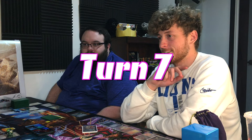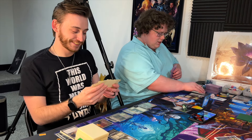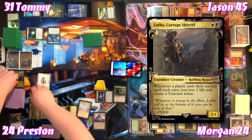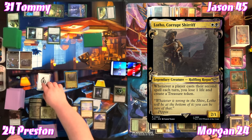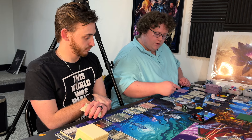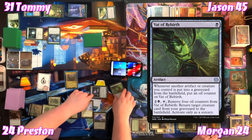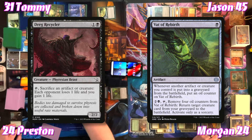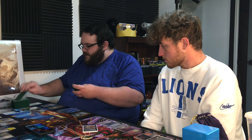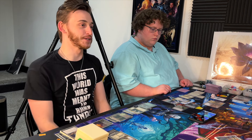Preston spends two generic, black, and white to recast his commander. He sacrifices an artifact for another oil counter on Vat of Rebirth, then removes four counters to bring back Drag Recycler from the graveyard. He passes. Tommy notes the Islands are also Forests thanks to Yavimaya — 'the Simic player says thank you' — though he's the one who hit Jason for eight commander damage.